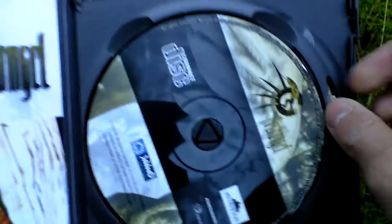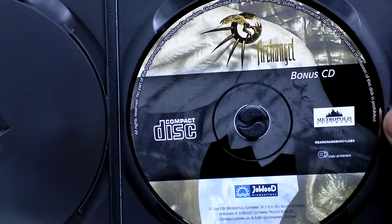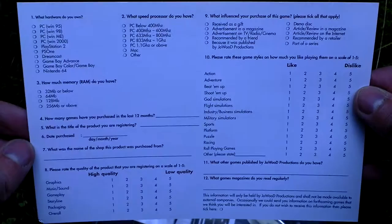Now let's open the DVD case and take a look inside. First, here are the disks — there is one game CD and then there is a bonus disk with various bonus material. And then there is a registration card.